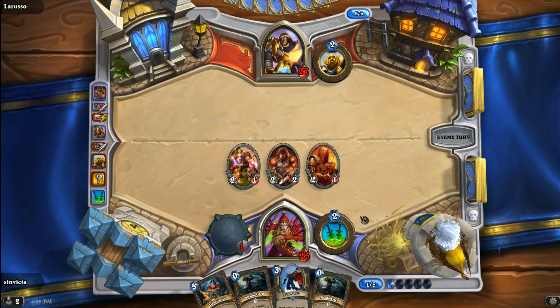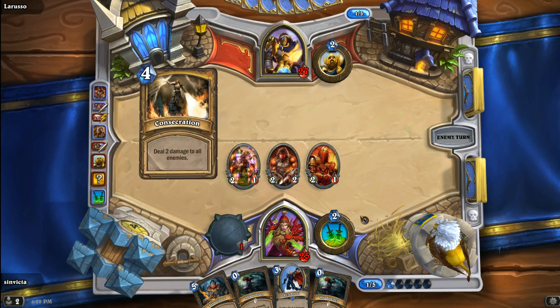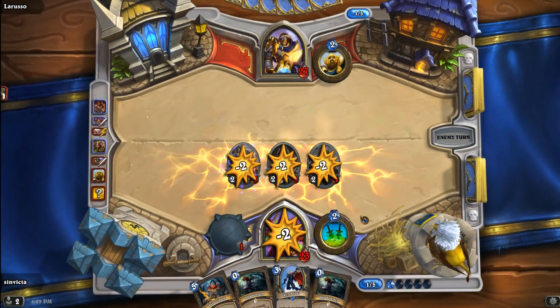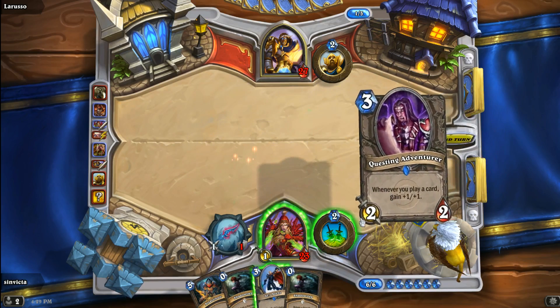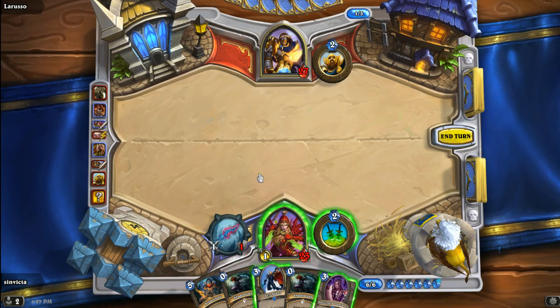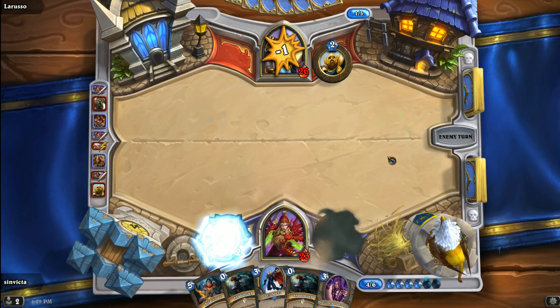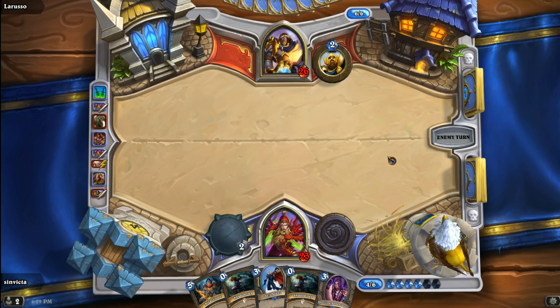Turn 5 — Paladins have a lot of options: Hammer of Wrath, Consecrate — and there's Consecration, so that's going to end that. Questing Adventurer comes out, but unfortunately we don't have any real way to protect it, nor do we have a way to combo with it. I think what we do now is just reset and go right back to picking away at the Paladin's hit points. He does not have a weapon — I would not be surprised to see a True Silver Champion.